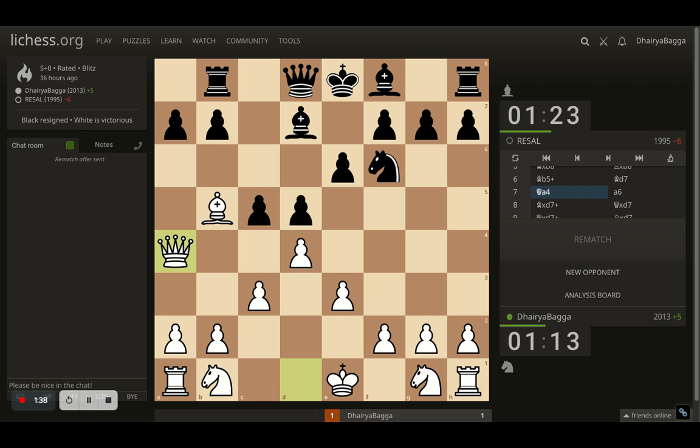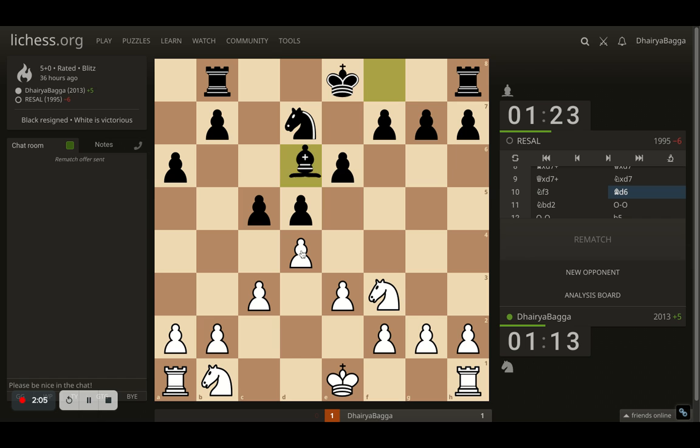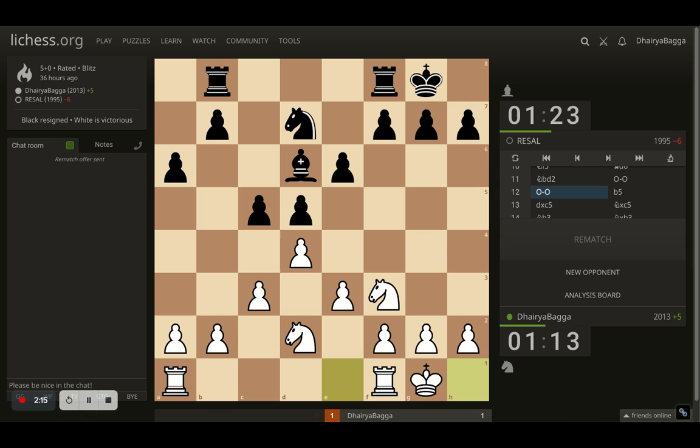I pile on the pressure with queen to a4. Opponent pushes a6 and we trade off the bishops, and in fact we trade off the queens too. Opponent takes back with the knight. A nice idea — if I take with the pawn, opponent gets the knight active and then a check is coming which will spoil my castling rights and grab a pawn as well. So here comes knight to f3, which defends the pawn too. Now comes bishop to d6, and I place my knight onto d2. Move 11 opponent castles, and on move 12 even I did. So development has been done, queens have been traded off, and now we will fight out this middlegame.